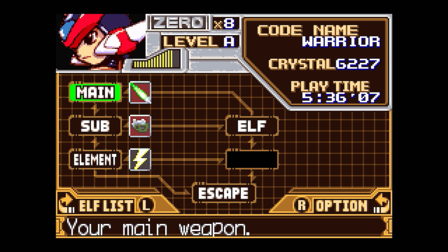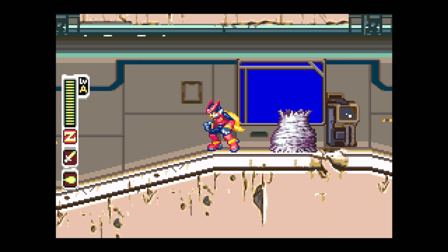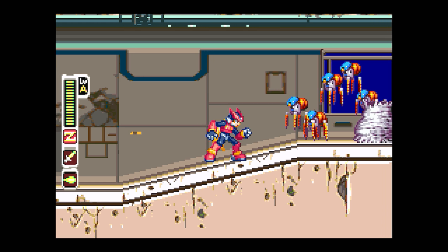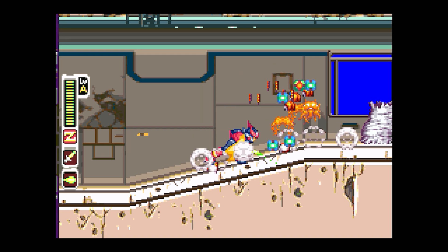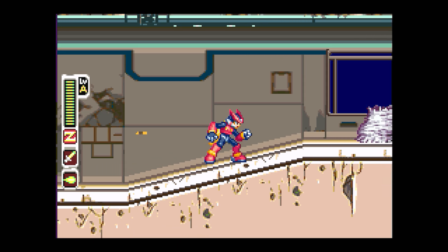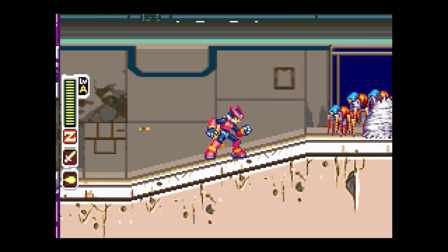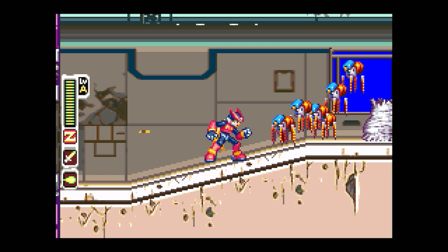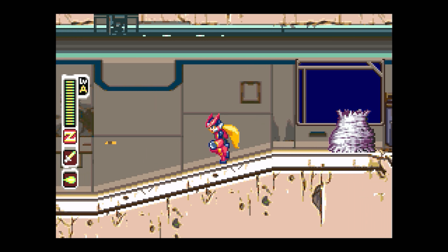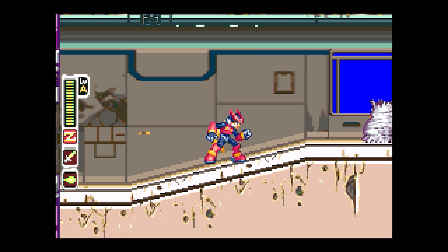These guys can either drop e-crystals or health, and sometimes they don't drop anything — it's random or semi-random. The timing and positioning: you want the left purple wall to the left to slightly be on screen by just a few pixels, right about there. Let them hop, then while the spider is in mid-air do the Triple Slash.